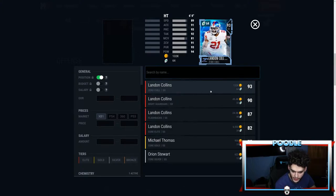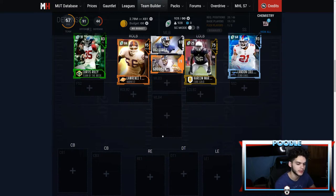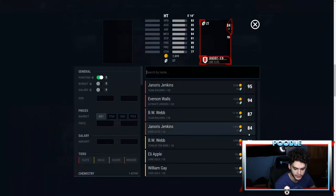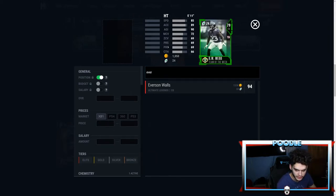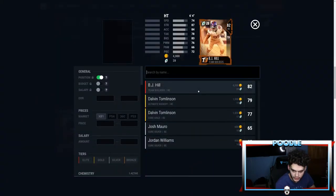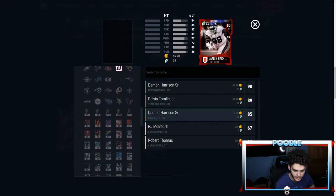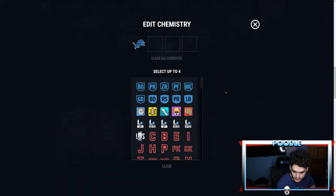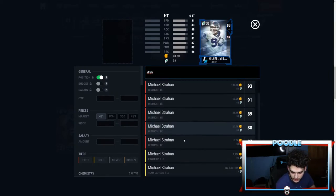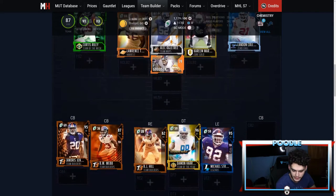At strong safety we'll be doing Landon Collins. Now I know there are some Giants players here that need a power-up to change their chems — if you know any, let me know. DRC would have been one if he had a power-up. I know Everson Walls should be here — does he have a power-up? There's also BJ Webb, and I should have Olivier Vernon. I actually have the Damon Harrison Team of the Year card. I'll probably power down my Ray Lewis and get this Michael Strahan.